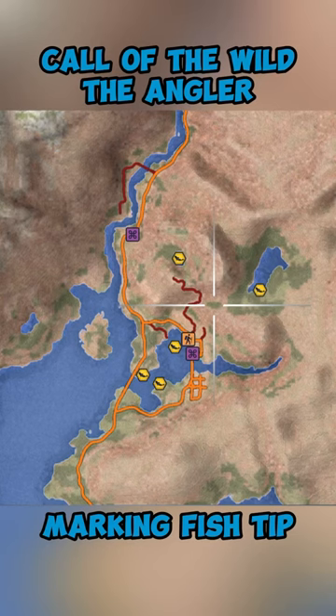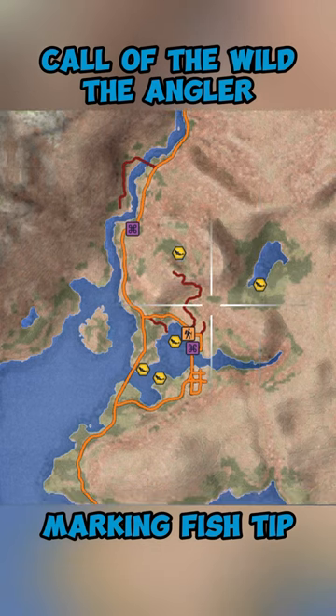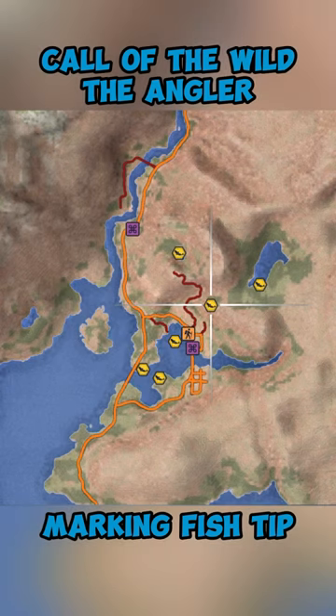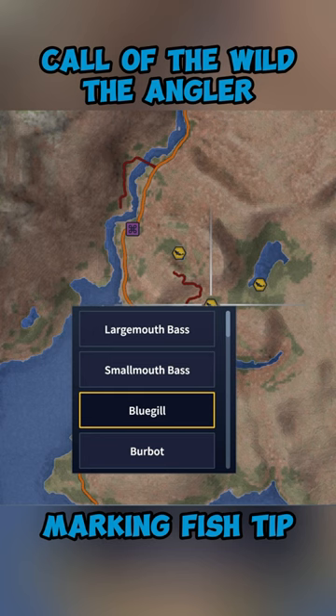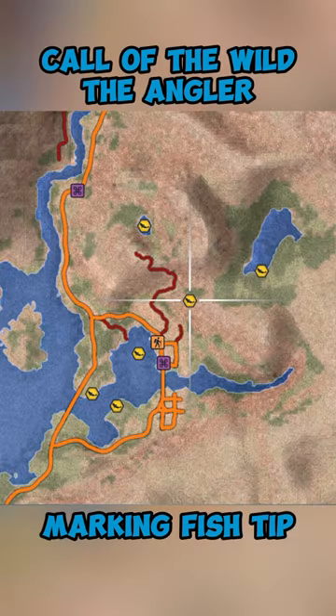Call of the Wild: The Angler tip — you can place markers on your map simply by clicking 'Add Marker.' A lot of times what I do is, if I catch a gold or a diamond, I'll place a marker down. If you click on that marker, you can set a label for it as to what you caught there for future reference. This can be super useful when you're trying to remember where to fish for certain species.